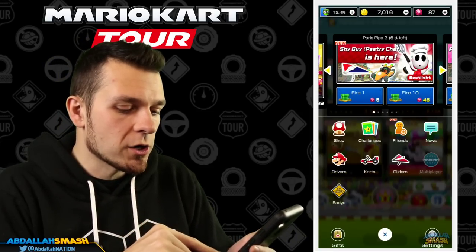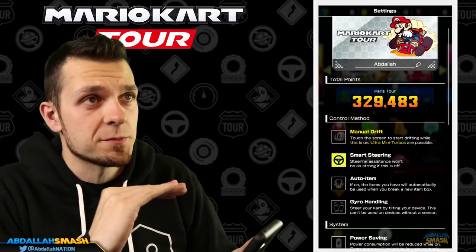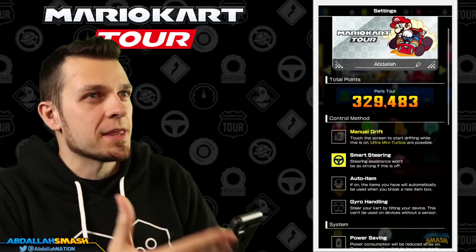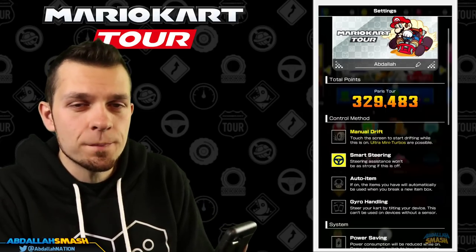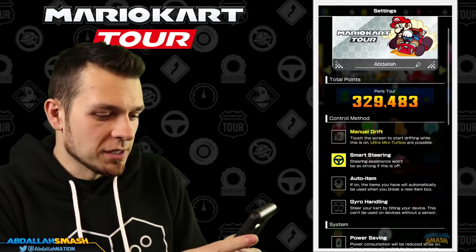So like I said, we're gonna go with the most basic controls first: manual drift off, smart steering on. This is something a lot of people are used to — it's the most basic controls possible — and we're gonna show you guys how to do this.